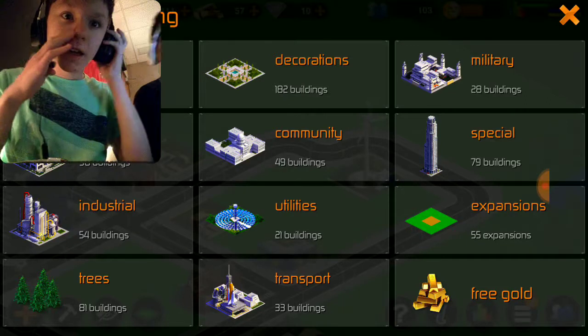Let's look at transport — we should build this so that the people can have somewhere to go. Oh, I'm on level 5! I'm on level 5, guys! Look, William — I got an ambulance! That's what happens when you build the hospital and medical center.